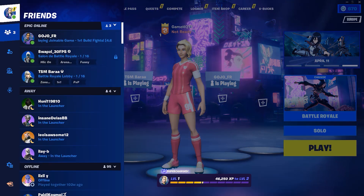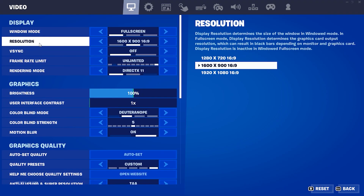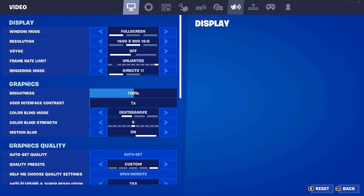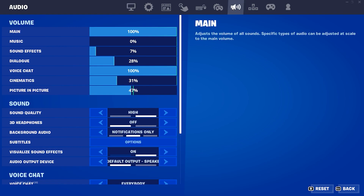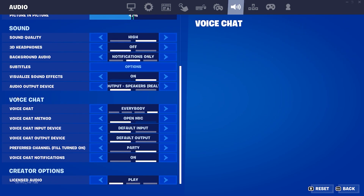Open up settings from right over here and select Settings. Then go ahead and select Audio, click on the Audio tab, scroll down and check out the voice chat settings.